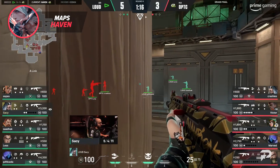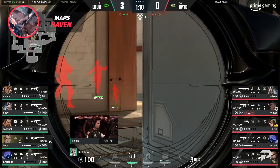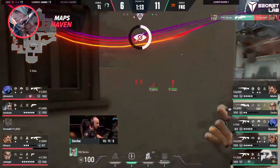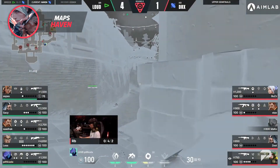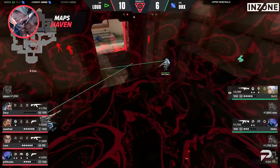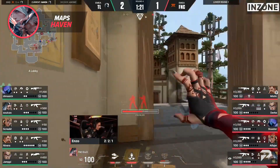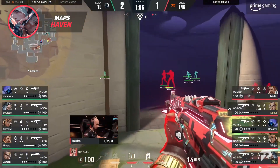Haven also has many different off angles and aggressive positions for Chamber to AWP from. Omen is by far the best controller for Haven since the map is so big. His recharging smokes are a must-have to exploit the defense, and his ultimate and flash find so much value since the bombsites are relatively open, making instant rotations seem almost broken if played correctly. Fade is our final pick for Haven as the second initiator. All of her utility is extremely useful for taking space — her ultimate covers all three bombsites almost completely, and her prowlers handle the ton of hard-to-clear angles on both attacking and defending sides.